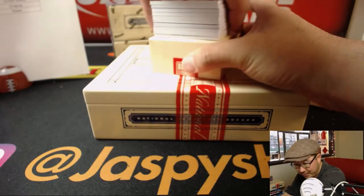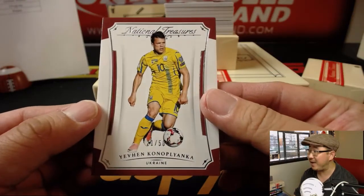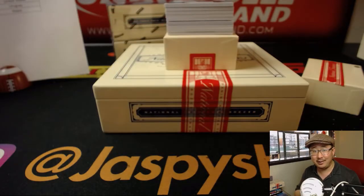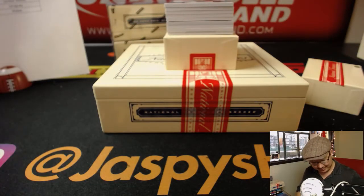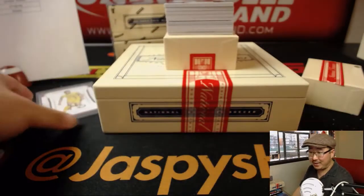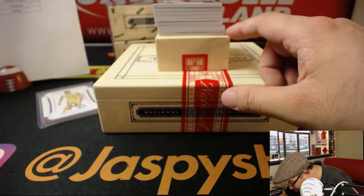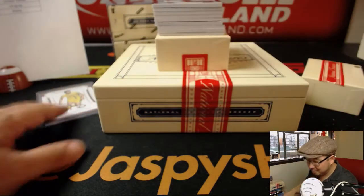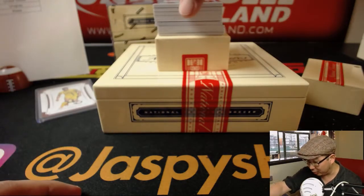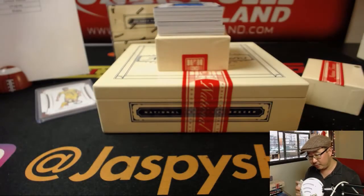Wow, is that a triple auto on the back? 21 out of 50: Yevhen Konoplyanka for Ukraine — nailed it. They say 10 cards per box but there's actually 11 — maybe an extra card in there, though they're all cut pretty thick. 47 out of 99: Adrian Silva for Portugal. 14 out of 99: Stefan El-Shaharwy for Italy — for the Azzurri, that goes to Adam Kupperman.